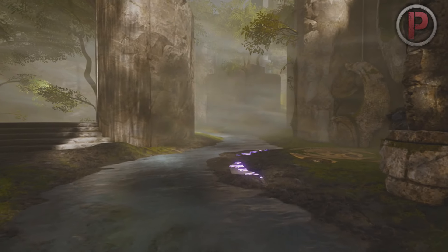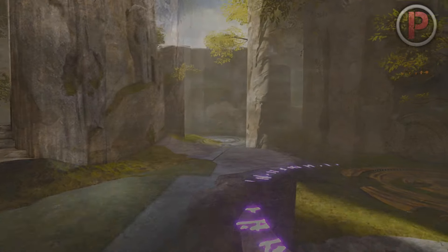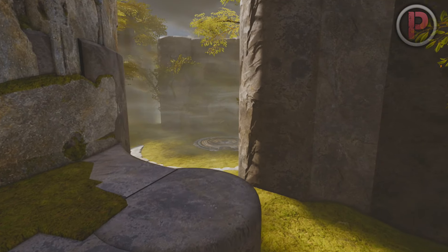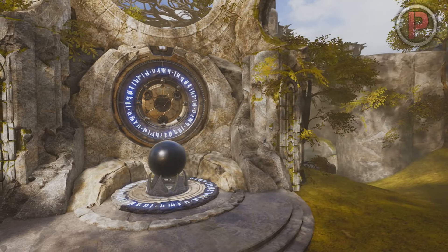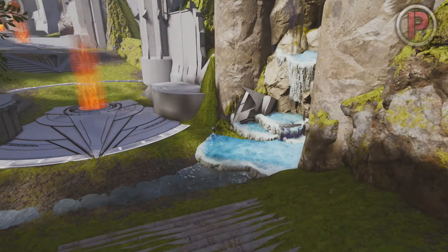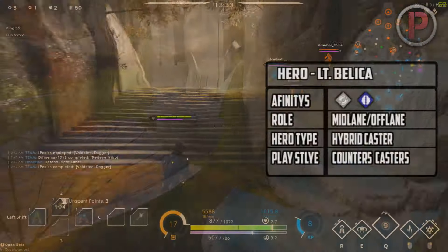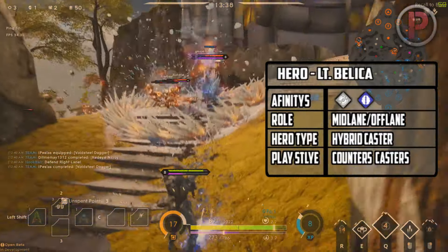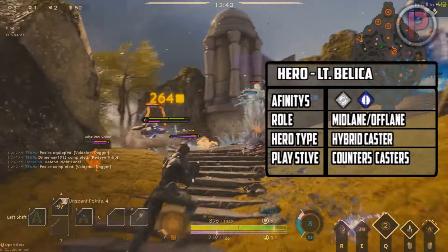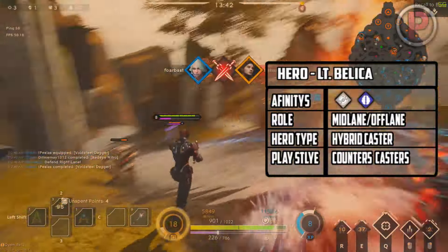Hello ladies and gentlemen, Porkchopper here and today we are looking at a caster hybrid, someone who is a caster's worst enemy, who can control a team fight and deal massive amounts of damage if her abilities are comboed correctly together. Her name is Lieutenant Belica. Belica's affinities are order and intellect and she is a ranged caster that can drain mana from opponents and use that to her advantage to deal big damage with her ultimate.